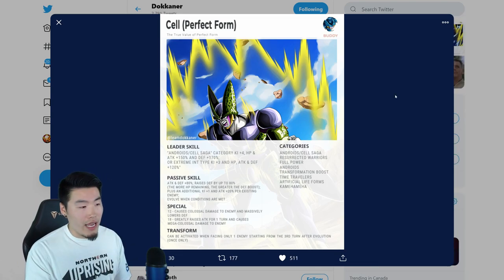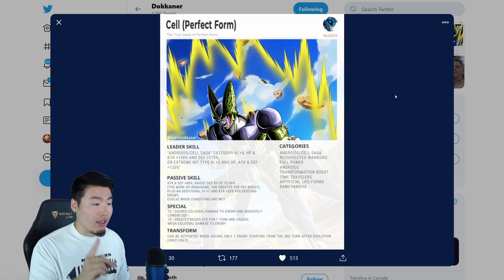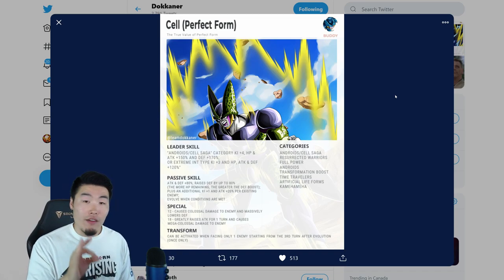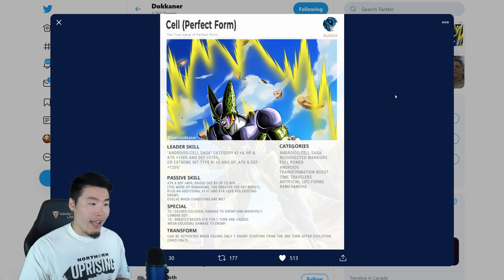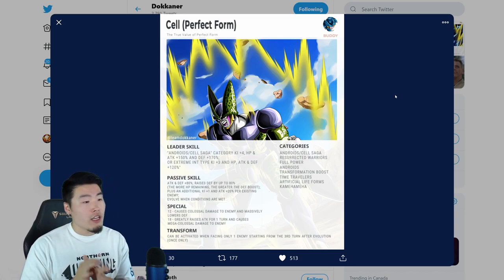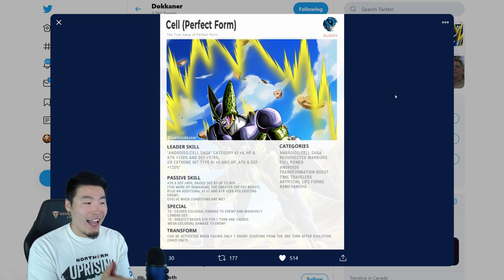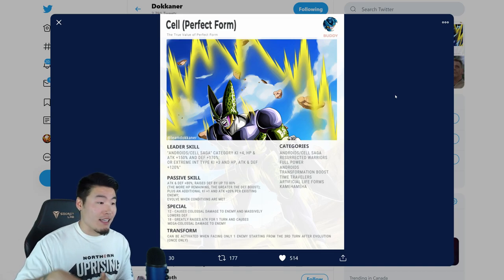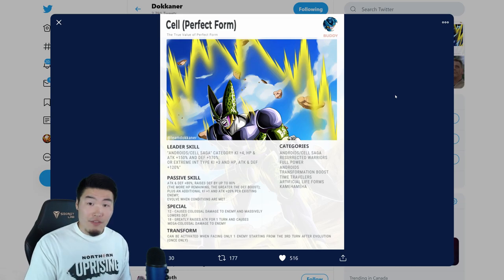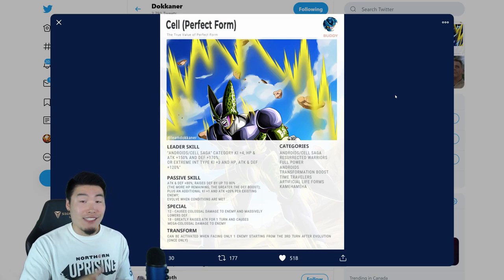The 12 ki causes colossal damage and massively lowers defense, and the 18 ki greatly raises attack for one turn and causes mega colossal damage to the enemy. He transforms when facing only one enemy from the third turn after evolution, once only. His categories are: Android slash Cell Saga, Resurrected Warriors, Full Power, Androids, Transformation Boost, Time Travelers, Artificial Life Forms, and Kamehameha — so as expected, he can actually be put on the same team as the new LR Gohan and used to activate Gohan's active skill.